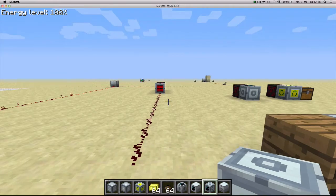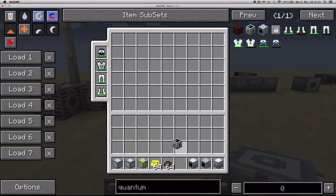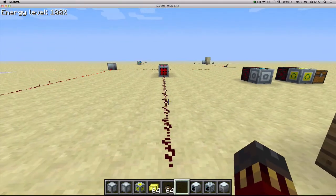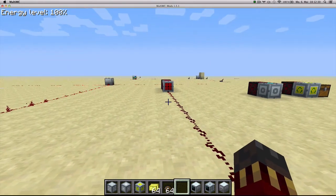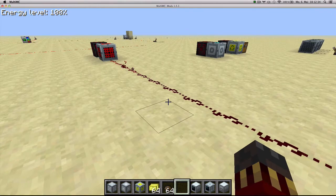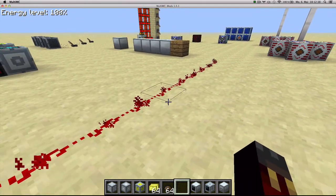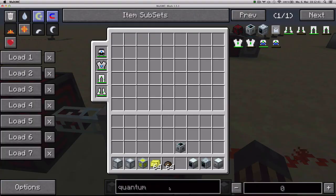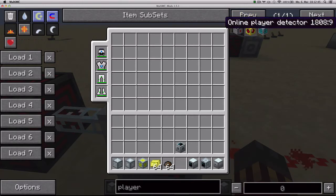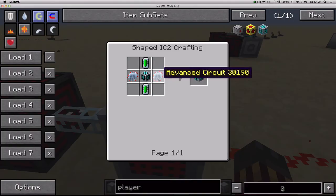I've got a player detector set up over there which is green when it doesn't detect any player, and it will turn red as soon as it detects a player in the vicinity. It's going to emit a redstone signal with strength depending on how close the player is to the block. As you can see it just went up and now it's at maximum. The player detector is crafted with a GregTech computer cube, 2 data storage circuits and 2 advanced circuits.